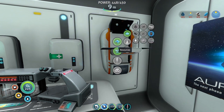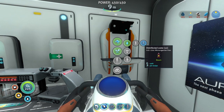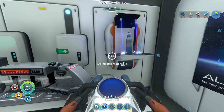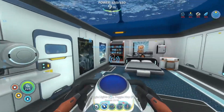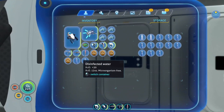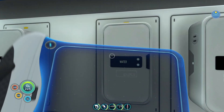Then go to Sustenance → Water and craft disinfected water. One bleach gives you two of them, and each one restores 30% of your water — which is really nice. It's way easier than farming bladder fish. That's how I got all this water saved up; it's super easy and super clutch.